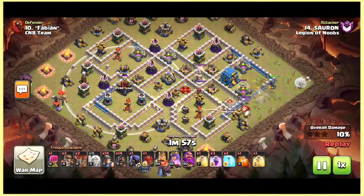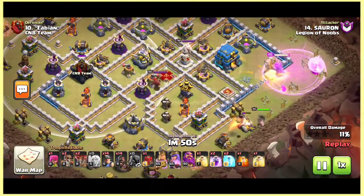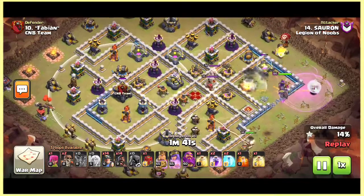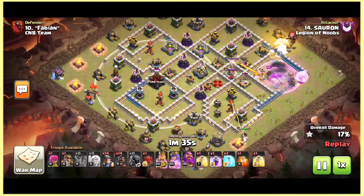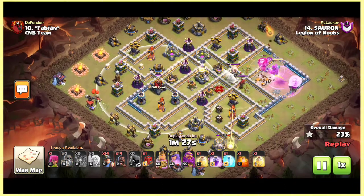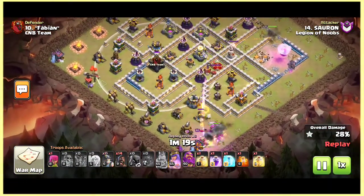The wall breaker breaks the wall to get the queen charge inside the core for the town hall and that xbow. The headhunter is dropped for the king, and headhunter takes that king down. The giga gets activated and one balloon goes for the giga and the black mines. The king is funneling at the bottom side. Another rage on that queen charge to keep the queen alive, but the tornado pulls the queen and now he will start his hybrid from that inferno.